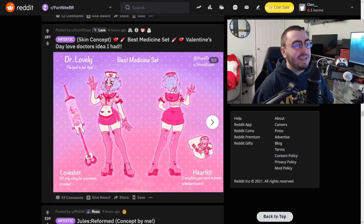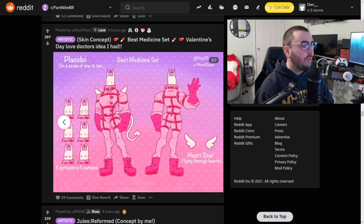Skin concept: the Best Medicine set for Valentine's Day — a love doctor idea. The Best Medicine set has Love Shot and Heart Kit. It's really, really cool. I love Valentine's Day skins especially. Wow, this is a different one — this is even better. I love this one. I would definitely get this one. Really, really good job.